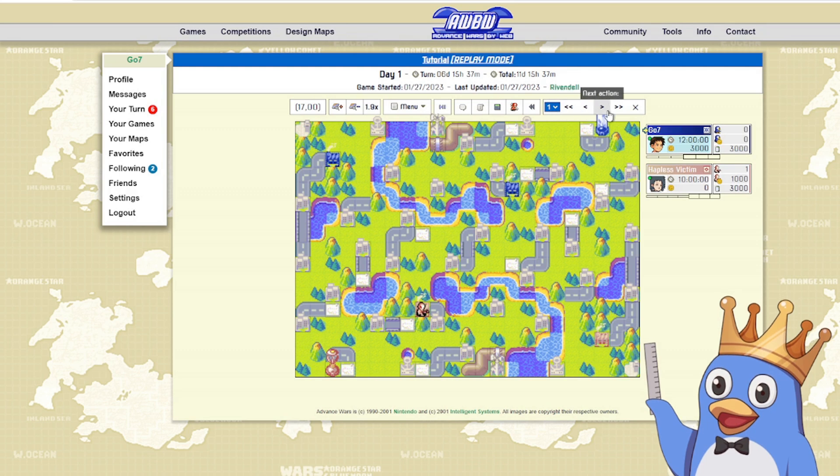Next we have the replay function, which lets you go action by action or turn by turn, and there's a dropdown to go to any turn you want. In standard play you don't use it very much, but in fog you use it a lot. You can also toggle follow to watch your own game — one person following means everyone who's following will get a notification when an action is made so they can check the new board state. Over here is the number of viewers; in this case it's me and hapless victim, so two viewers.